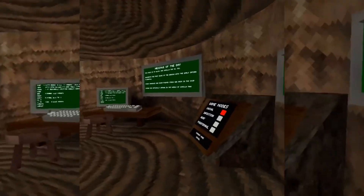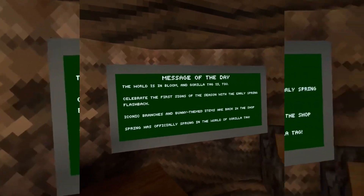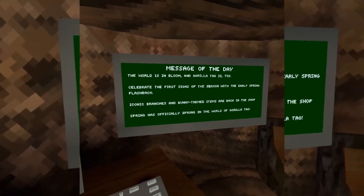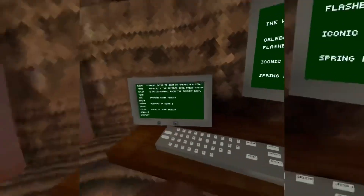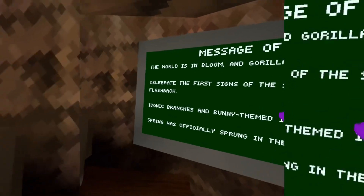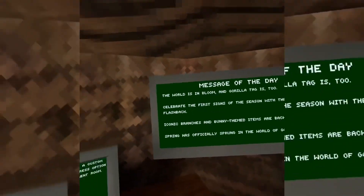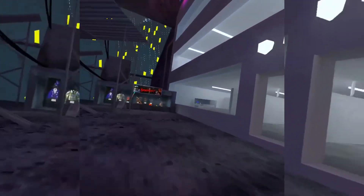I don't think there's any more secrets here. Worlds in bloom — girl tag is celebrating the first signs of the season. The early spring flashback. Iconic branches and bunny themed items are back in the shop. Spring has officially sprung in the world of girl tag. So what I think this means is 'first signs' — I think there's gonna be an even bigger update coming. This is pretty big already. The whole forest changed. This is awesome, guys.